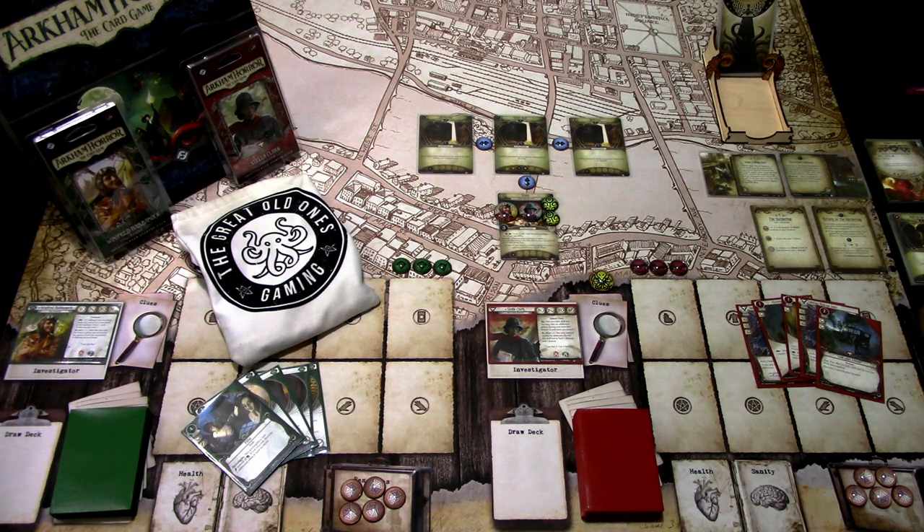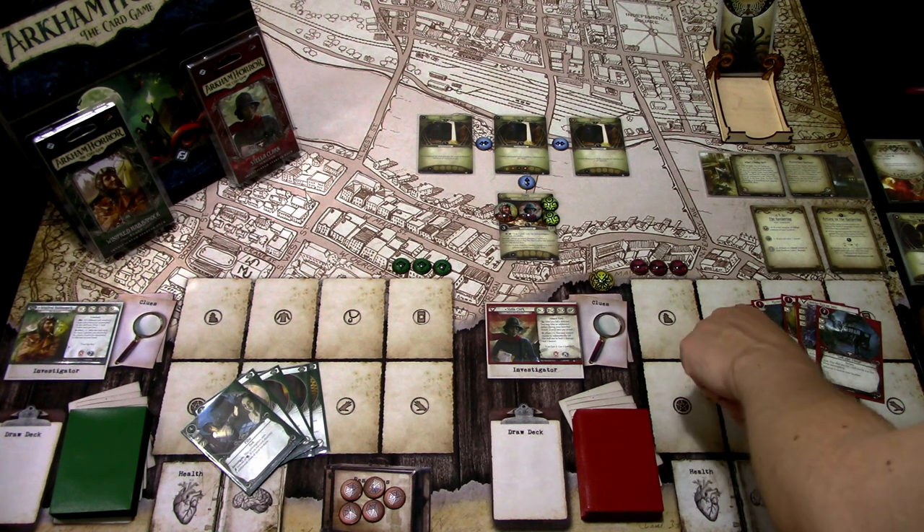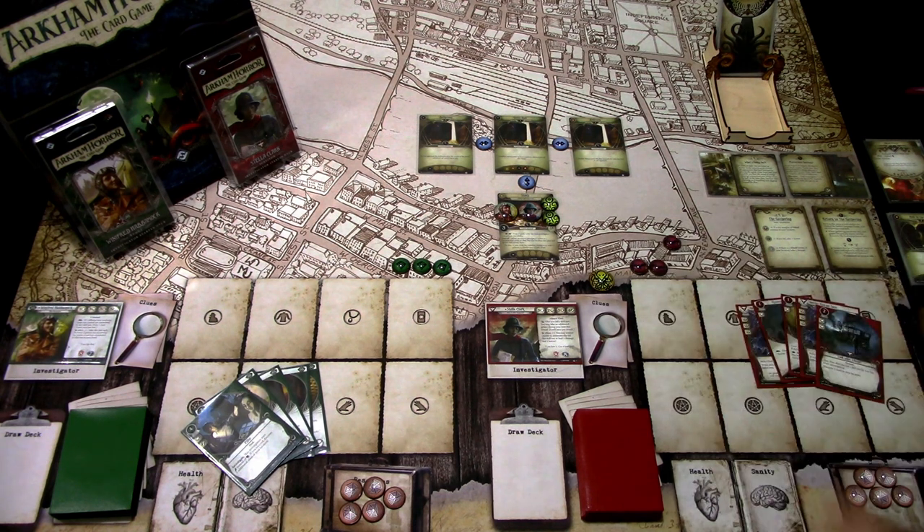We're at the Study, a three-shroud location with two clues. Its double action lets the lead investigator draw three cards. Stella's special ability is a free triggered ability: after you fail a skill test, you may take an additional action during this round, limit once per round. I'll put an extra action counter down just in case.